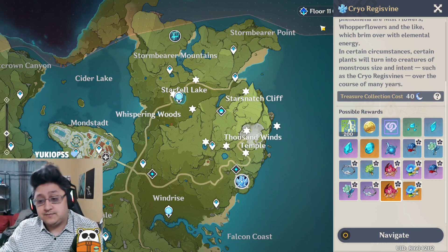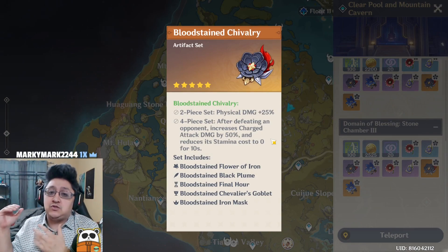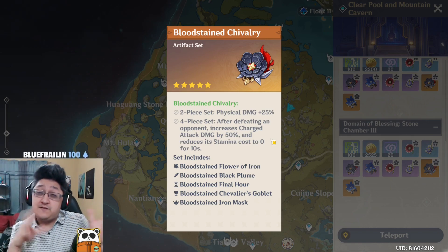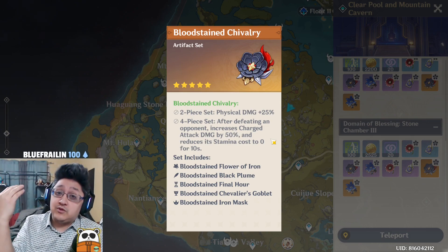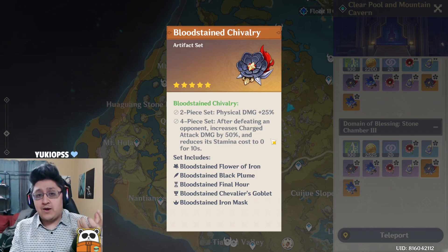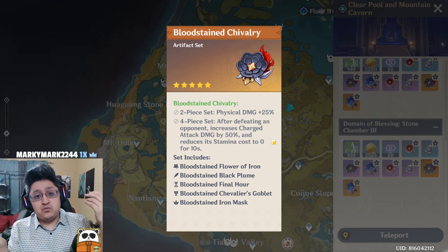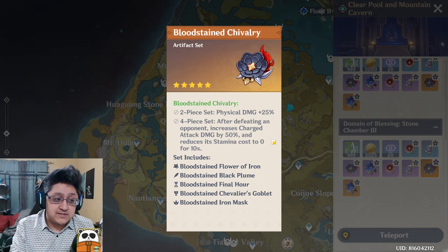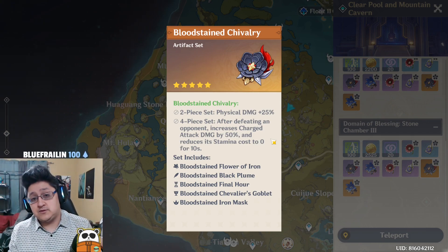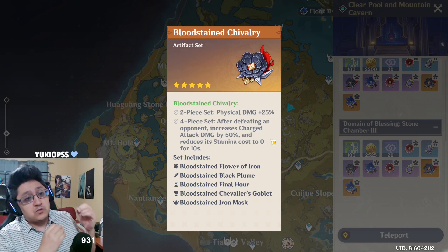The last option is a hybrid build: two-piece Bloodstained Chivalry with two-piece Thundering Fury. This hybrid build is more suited for physical Keqing rather than electro Keqing. The most well-rounded build for both physical and electro is Thundering Fury paired with Bloodstained Chivalry. Both artifact sets are exceptional for the two-piece bonus, but not so much for the four-piece bonus. I've seen people use a full Bloodstained Chivalry set and go all in on charge attacks, but getting a kill with charge attacks first to activate the four-piece isn't ideal.